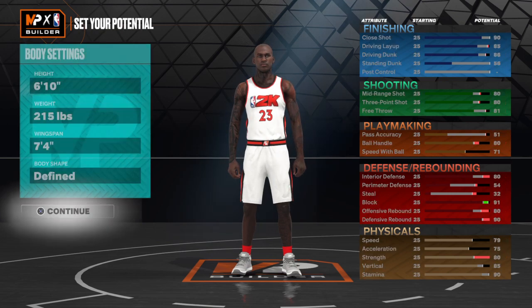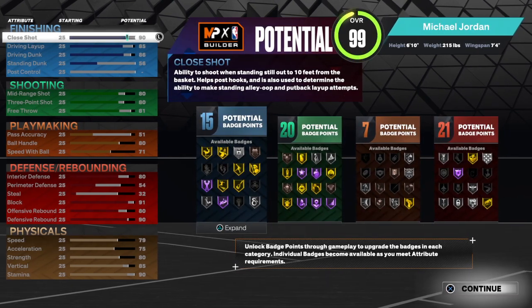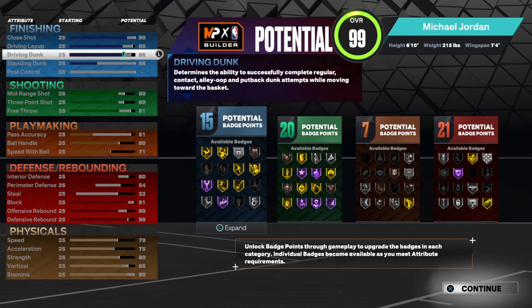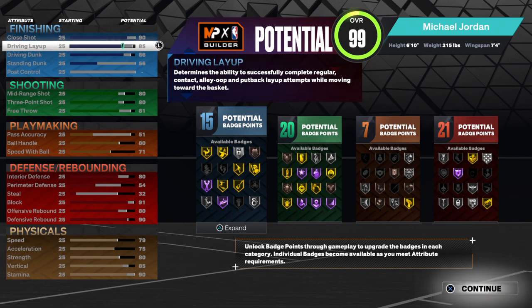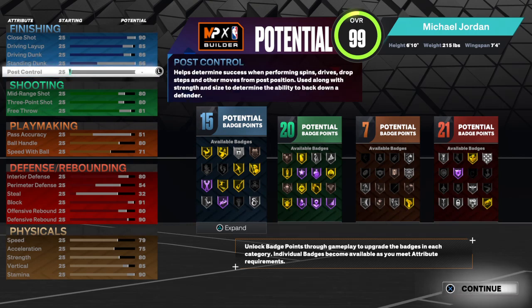Hit the continue button. Put your close shot at 90, your driving layup at 85, your driving dunk at 86. When you get your takeover you'll have a 96 driving dunk, your close shot will be 100, your driving layup will be 95, and your standing dunk will be 66, which will take over.